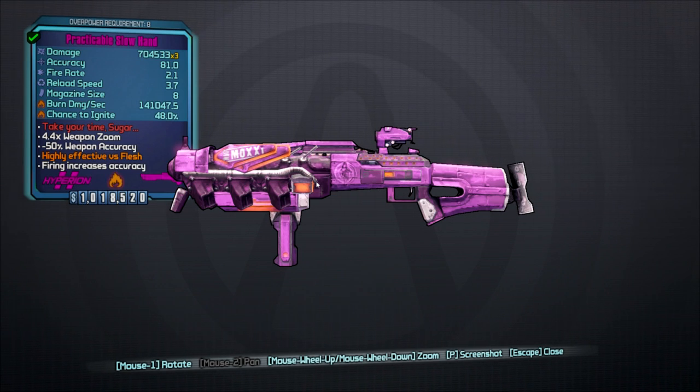That's going to be it for this video guys. Don't forget to rate, comment, and subscribe. Keep it here for more Borderlands 2 videos, and go out and get your Slow Hand back from Badassasaurus Rex — 100% chance to drop. I'll see you guys later.